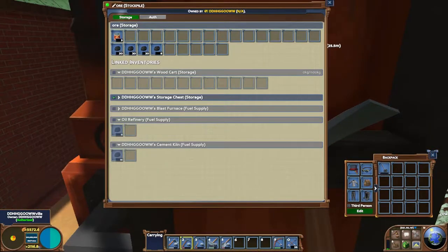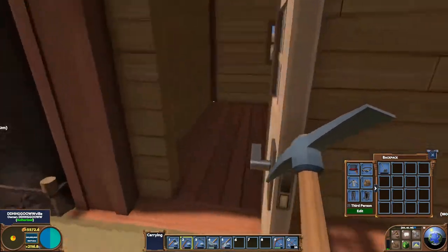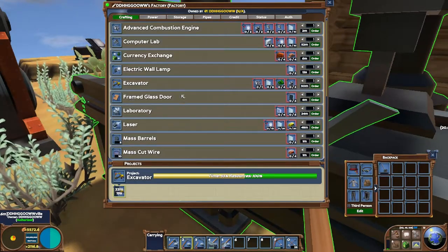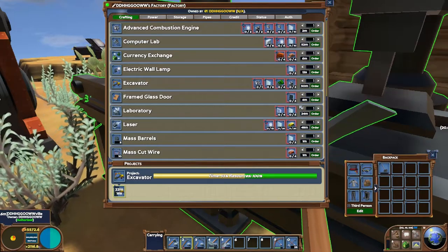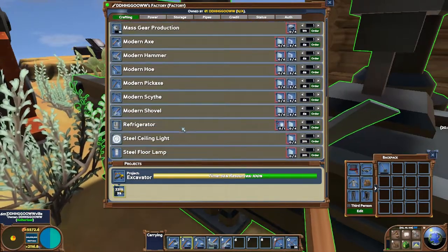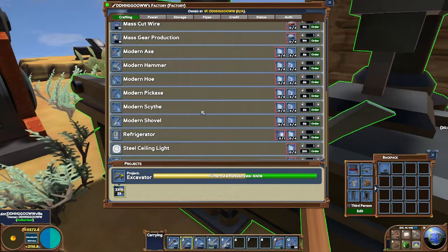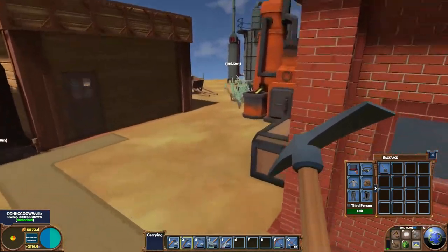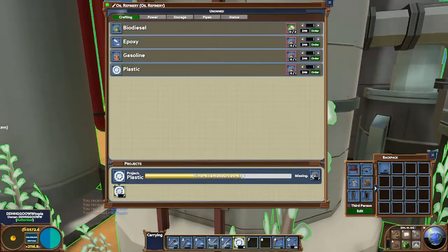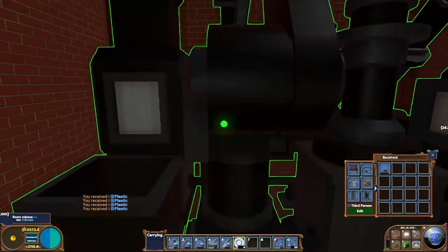That's a lot of coal. Is this guy finished? I've still got 26 to go. So I did notice there was another type of door as well — this frame glass door which takes two frame glass. And 22 minutes left on our excavator, it's a shame we can't make that go faster. But this is what I'm wanting — a modern hammer. It's quite expensive actually. I can see why you'd want to play this as a community.